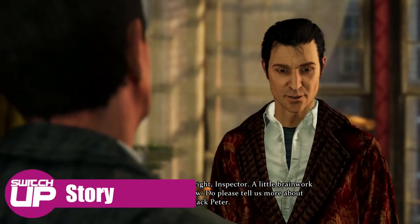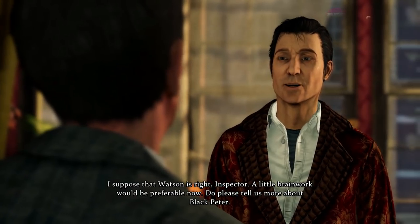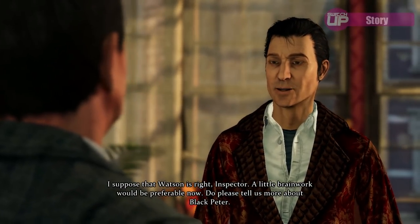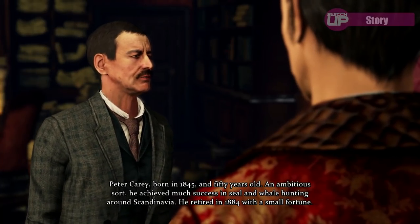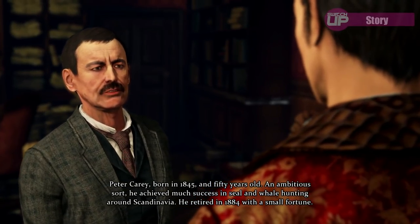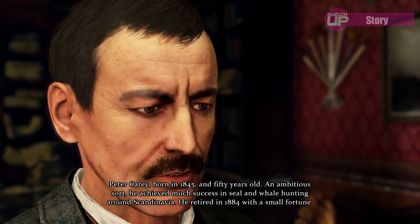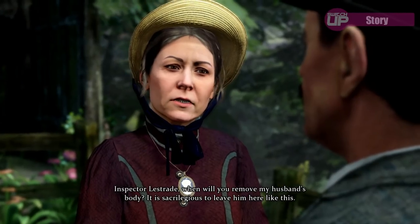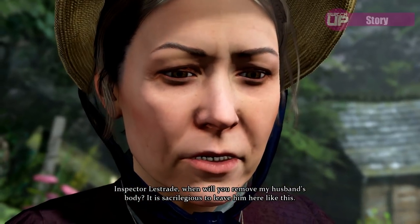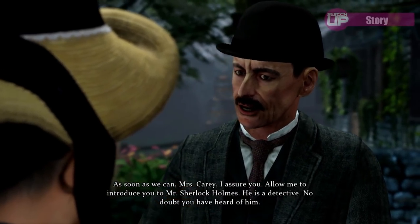In terms of story, Crimes and Punishments brings together six cases for Holmes to investigate, with the occasional help of Dr. Watson. Some of these are direct adaptations of Sir Arthur Conan Doyle's stories, such as the first case, The Fate of Black Peter. Alongside Holmes and Watson, familiar characters such as Inspector Lestrade appear, as do locations like Holmes' residence, 221B Baker Street, and other areas of Victorian London.